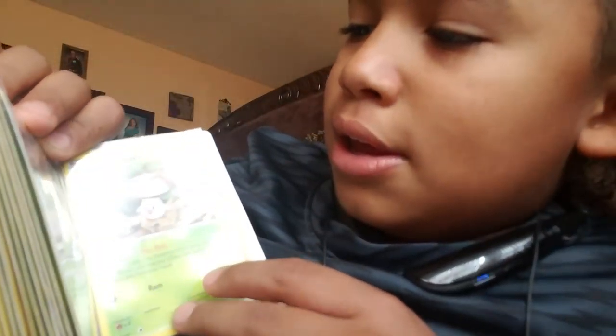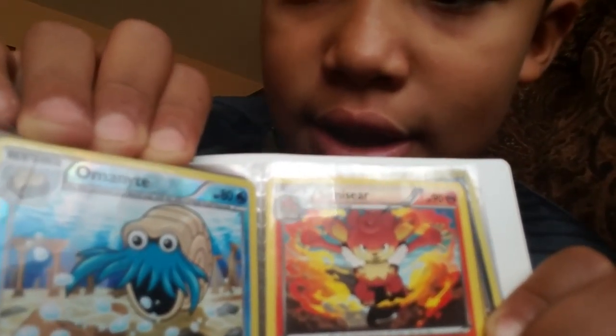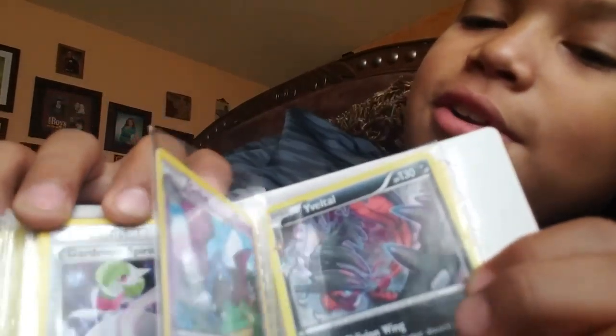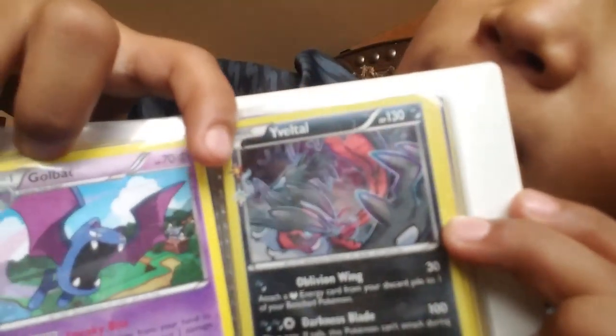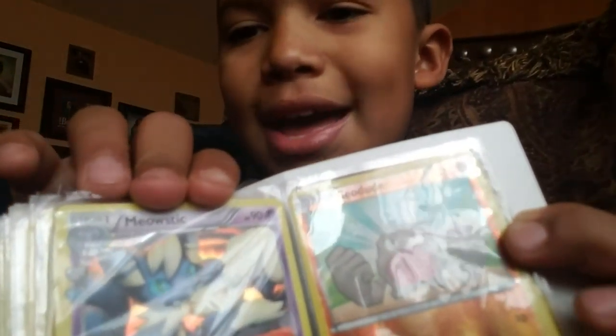Then Tangrowth, Snivy, Snivy — I don't know — Servine and Serperior. That'd be the whole family. One more: Amoonguss — I don't know — Maractus and Patrat. Then we got Simisear and Omanyte, then a trainer. Then a Burmese. We have a Golbat and an Oddish. Then we have Natu and Bronzong, an Exploud, and a Magmar.